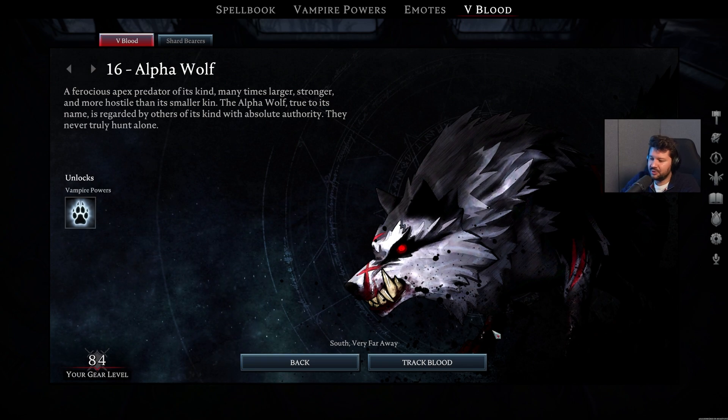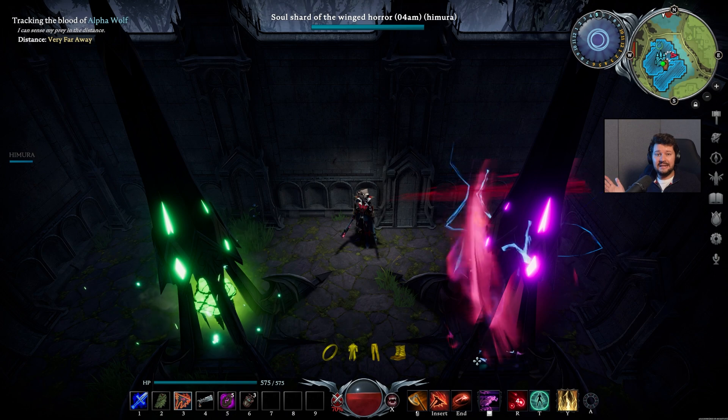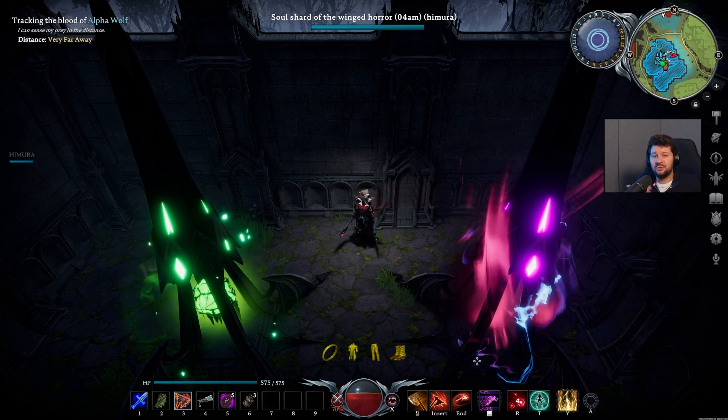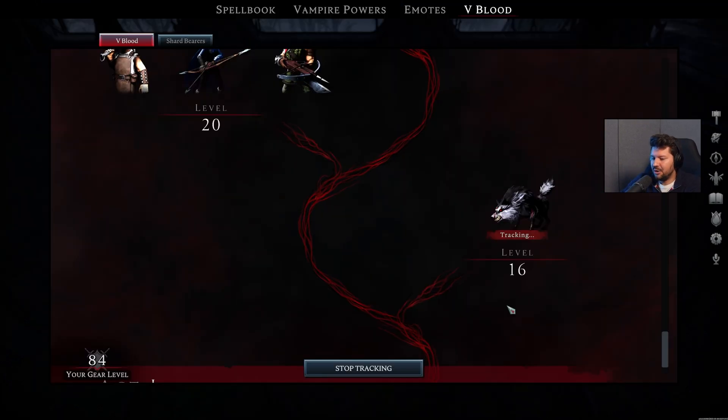If you have trouble tracking him down, you can easily press track blood right now in this menu, and that's basically it. You don't have to visit an altar to do so. You can do this for every boss if you don't find them right off the bat. Going back to the menu, you can see that we're still tracking the Alpha Wolf, so we're gonna stop that.